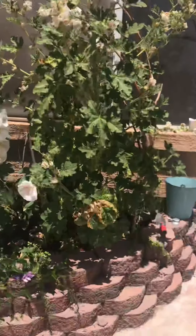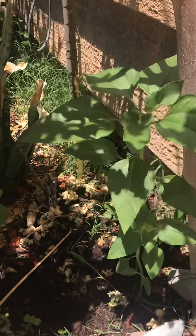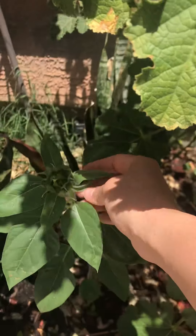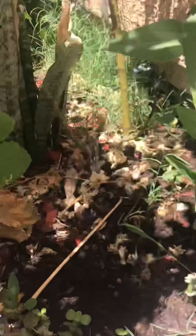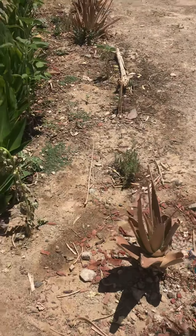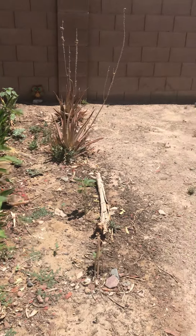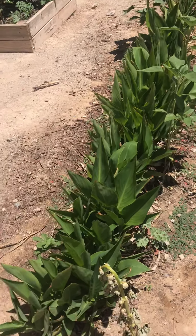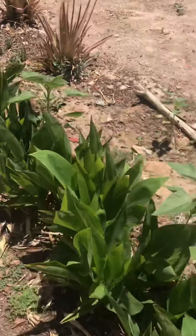I got more vegetables — forgot what this is. This one grew real tall, and that one grew really tall. And then I got another samsara; these are going to be midget ones because this one right here is already going to blossom — it's a midget one. And then I got my rose tree, my rose plant. And then I got those snake vines or whatever you call it, growing. I have the lavender right there.